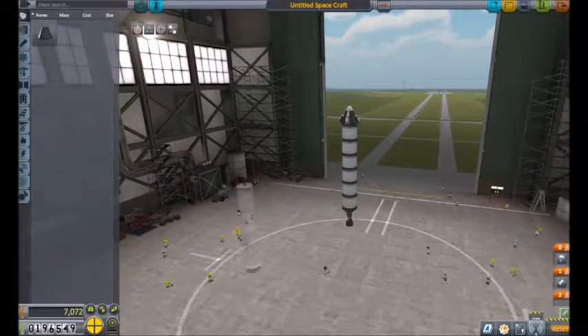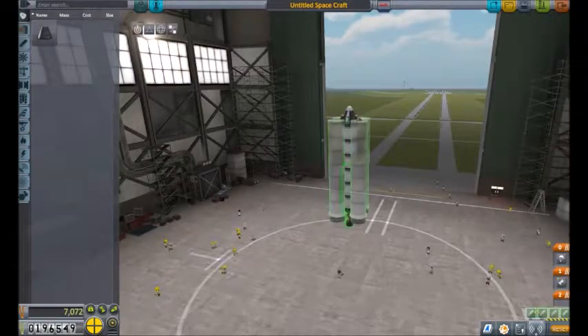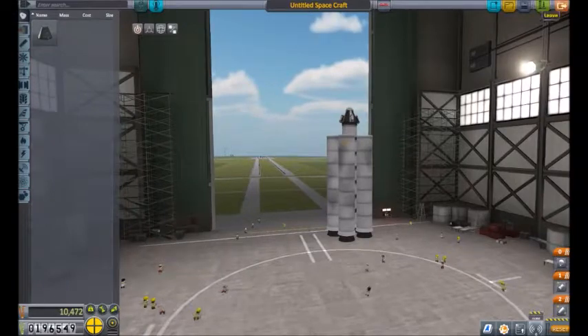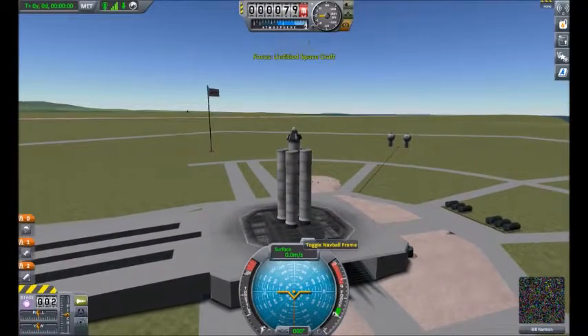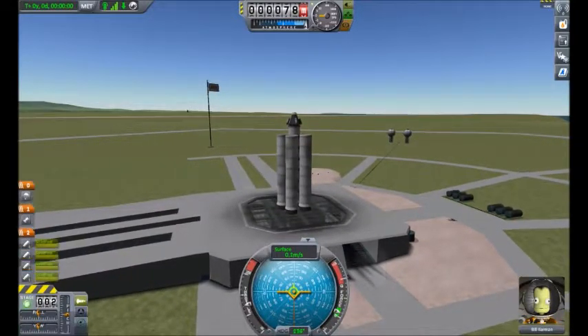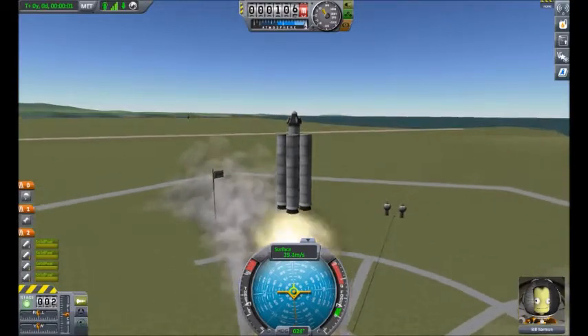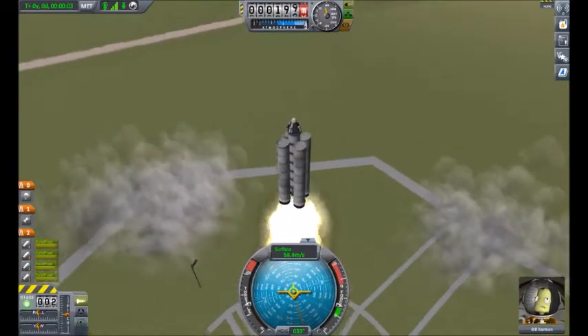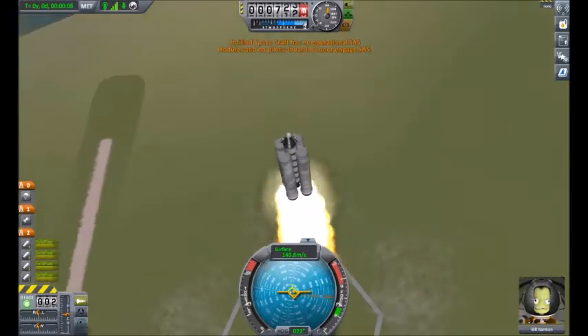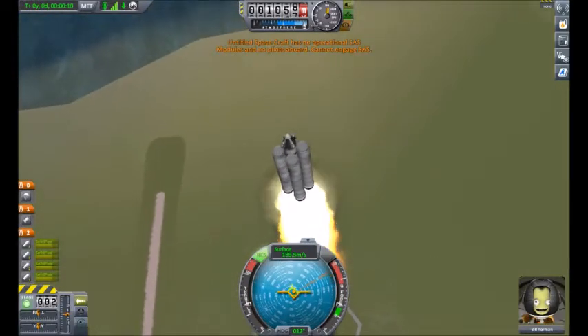These have to be lowered a little bit, because it was balancing on that one thruster there — so it was kind of messing up a little bit. Okay, good. That was scary. We're going up pretty straight, actually. We're turning, but that's to be expected. I should have put some wings on. We're going to slightly be turning a little bit, which is good.